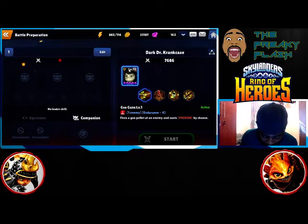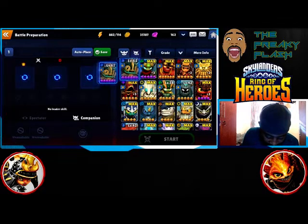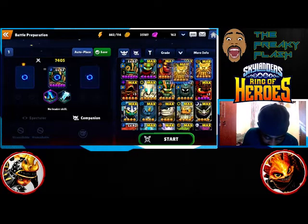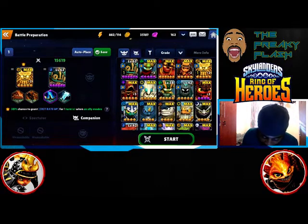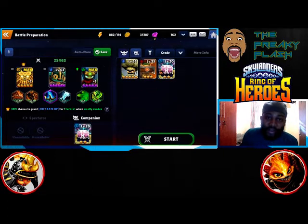I'm going to start by picking out my team. I'm going to take Gill Thunder, I'm going to take an element-neutral Chain Reaction, and I'm going to go for a Stealth Elf. With the villains I'm going to go for Juju. The reason why I'm going for Juju is because I don't have Enigma — Enigma is obviously weak against this boss — so Juju will be able to give one of my high attack units an attack-up buff.